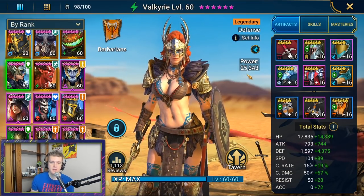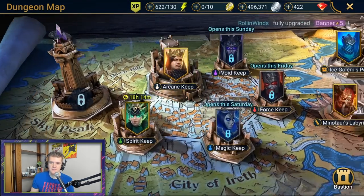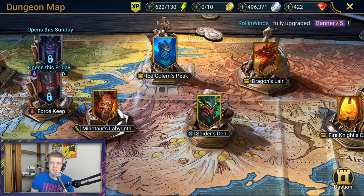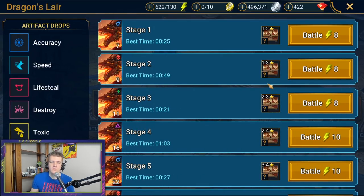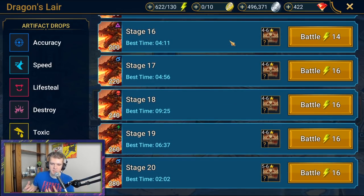Lastly, regarding gear set bonuses: usually you just want good pieces of gear regardless of set bonuses, but for clan boss specifically you can get a lot out of certain sets. Clan boss and dragon are also very similar in what characters are required, so the more you build up your clan boss team, the better your dragon runs will be, and better dragon runs means better gear. The top three sets you want are accuracy, speed, and lifesteal — they help you survive longer, hit speed requirements, and hit accuracy requirements.